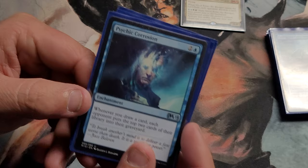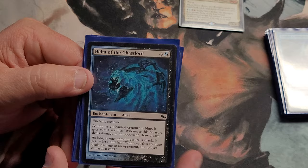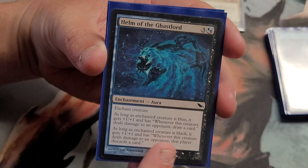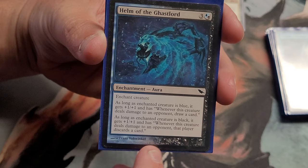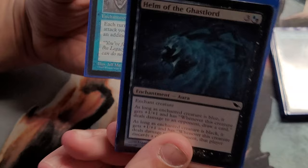Psychic Corrosion — whenever I draw a card, each opponent mills the top two. Just a little more of the mill package. Then Helm of the Ghastlord — a double enchantment. As long as the creature is blue, it gets plus one plus one and whenever it deals damage to an opponent you draw a card. As long as the creature is black, it gets plus one plus one and whenever it deals damage to a player, that player discards a card. So you're emptying their hand while filling your own — a nice combination. And then Propaganda — each creature can't attack you unless its controller pays an additional two per creature.